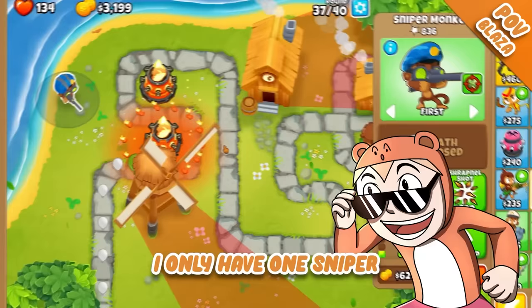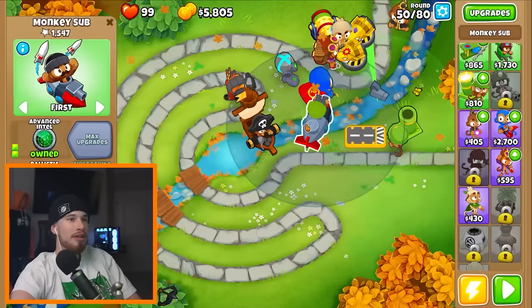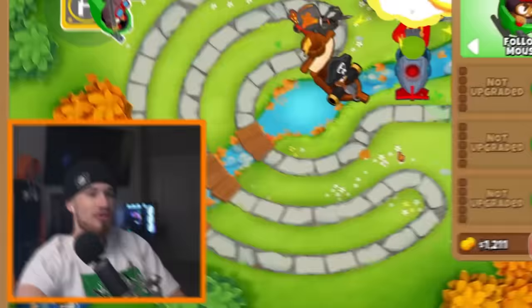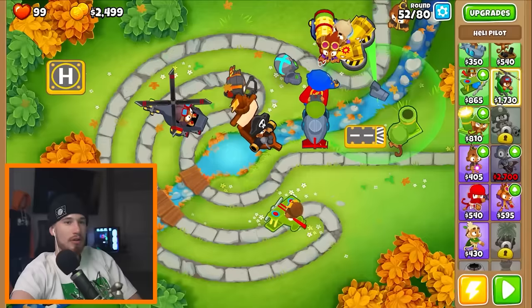You need more camouflage detection. I only have one sniper — that's not enough. I have two snipers now. I got ninja monkey! So I only have four towers left — how come I haven't unlocked the minigunner? He's not all the way on the bottom but he's still locked.